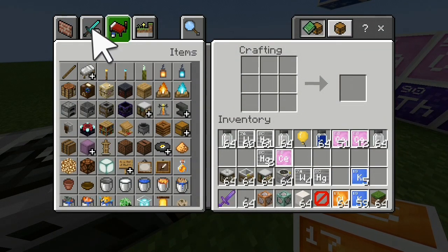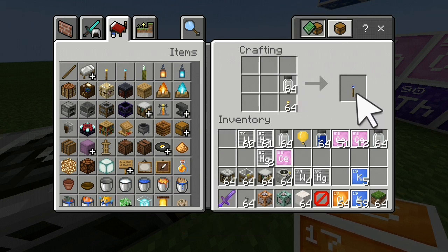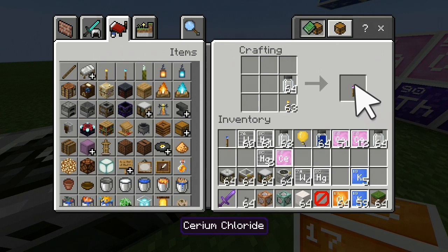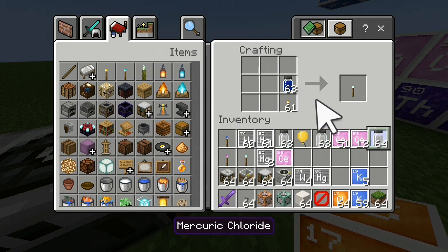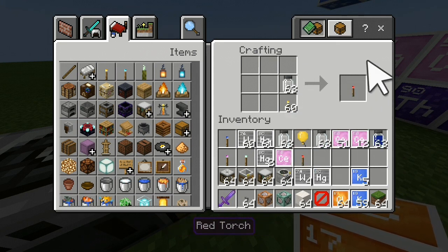Now we're looking for just a regular torch, and then you put the chloride above it. Cerium chloride makes a blue torch — yep. Potassium chloride makes a purple torch. Tungsten chloride makes a green torch. And finally, mercury chloride makes a red torch. Exactly.